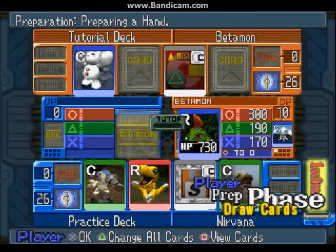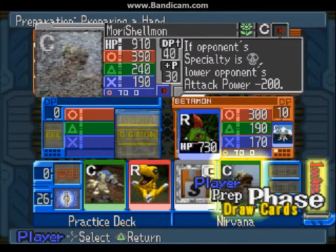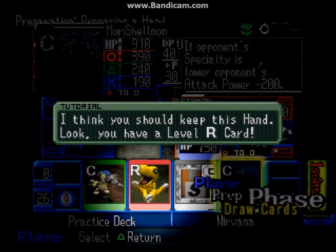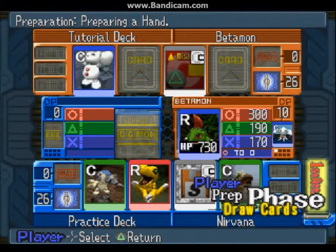Those are pretty darn handy. Now of course it wants me to check my hand. Every card has a support effect, which the tutorial will get into and I will get into those much later.